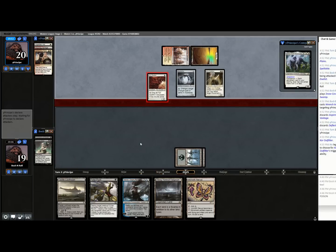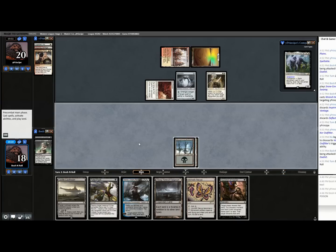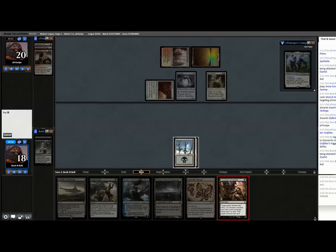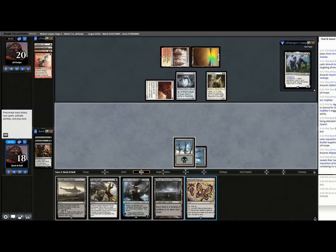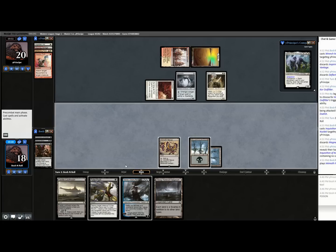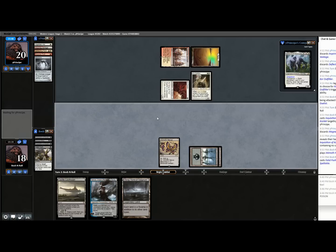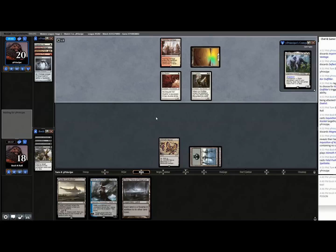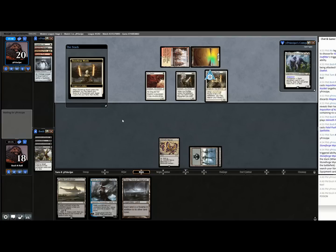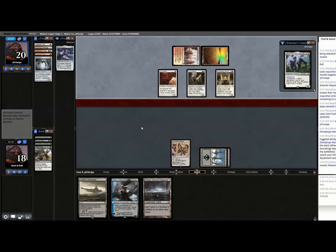We know it's not a land because they would have played it. Their life total doesn't matter — I'm going to go after the Spellskite. As I've said a couple times in this league, giving them a choice where you don't have to is almost always worse. Oh, Stoneforge! Oh, Ashiok — my darling. Maybe I should have led on that. I don't know if it really matters or changes anything — they could have just taken their time to play around Ashiok. I do need something here though.